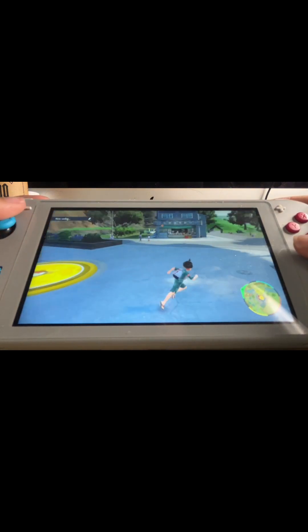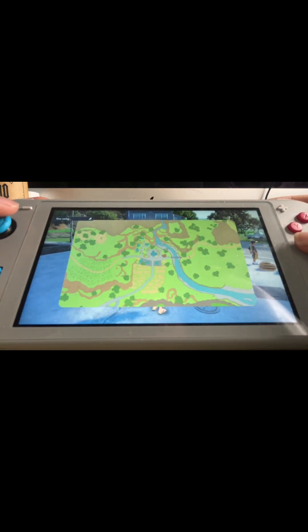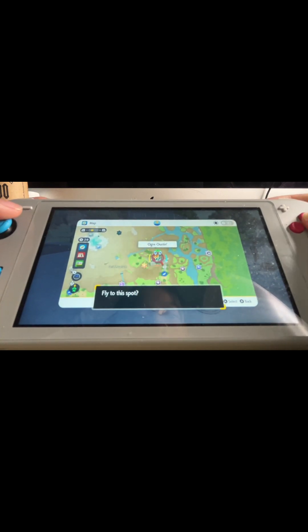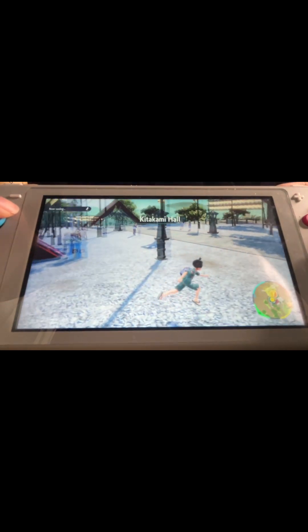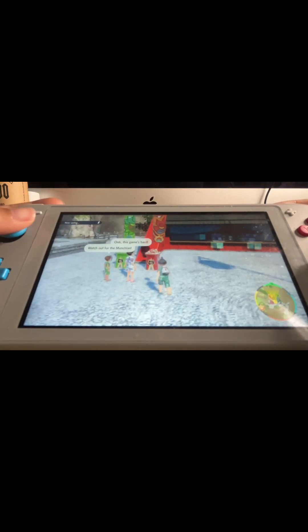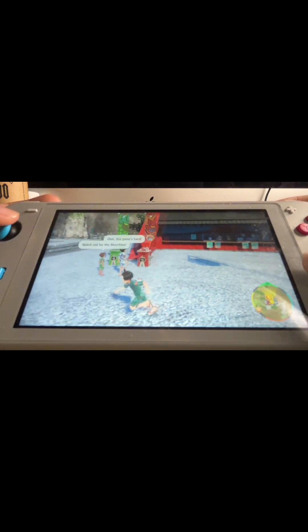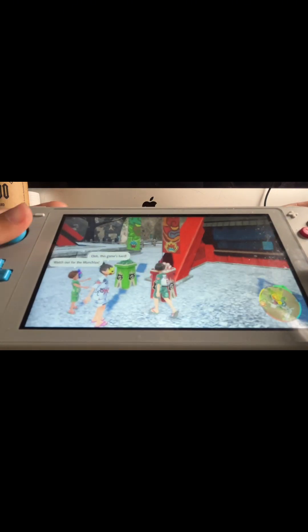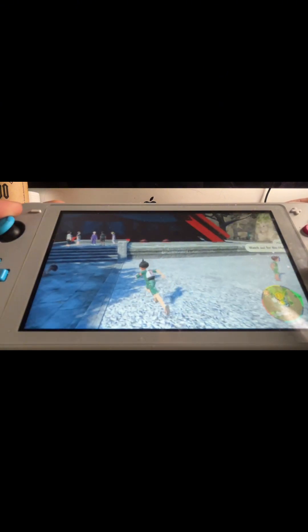Okay, so now we can actually go to this place and continue our story. Here we are at Kitakami Hall - this is the mini-game where you can get a Shiny Munchlax if you get enough points by collecting enough of these berries.